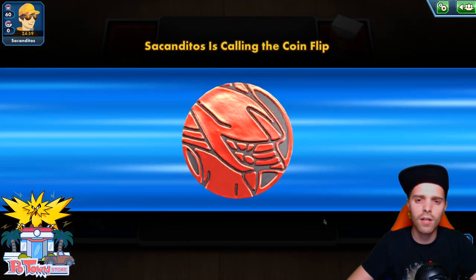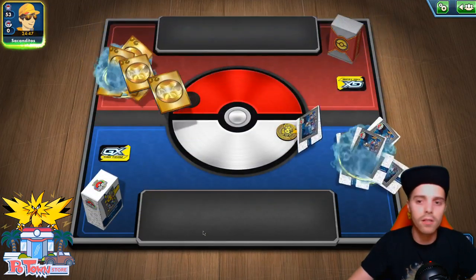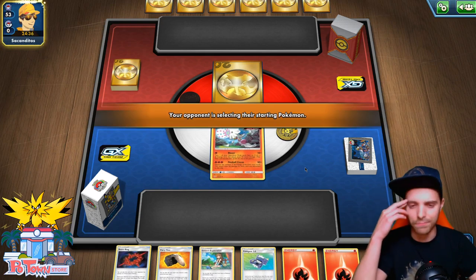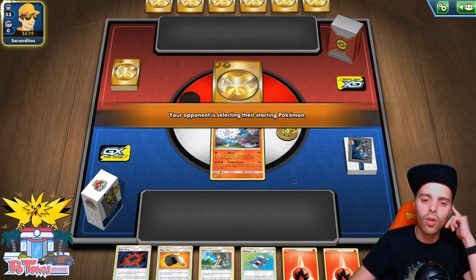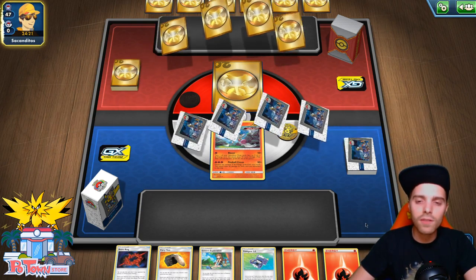We're probably up against a Zacian ADP with a little Ninetales. We won the coin flip but as mentioned, you always want to go second when playing a Green's list — otherwise it doesn't work and you get dunked. We have Green and Fiery Flints in hand. The chance of us getting a Welder is way higher than the Jirachi build — we can use Fiery Flint to thin out the deck, use Acro Bike, then Pokegear. If the opponent is playing Marnies that's gonna be nasty.